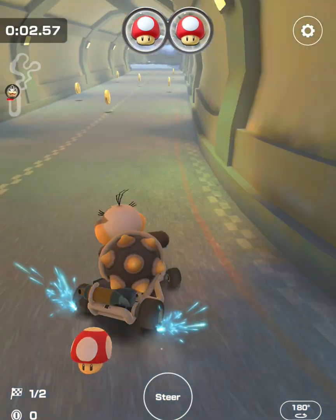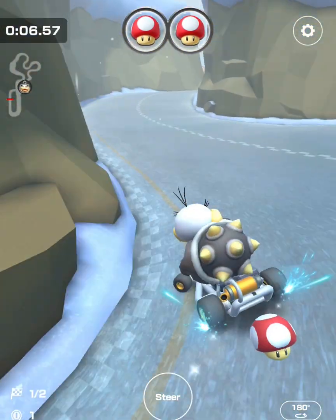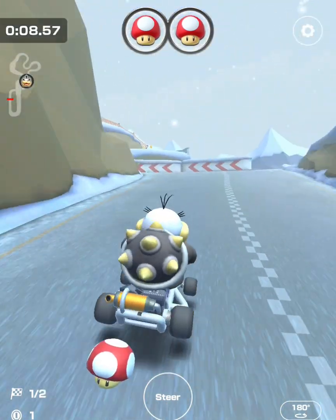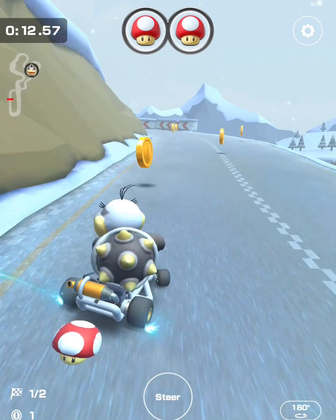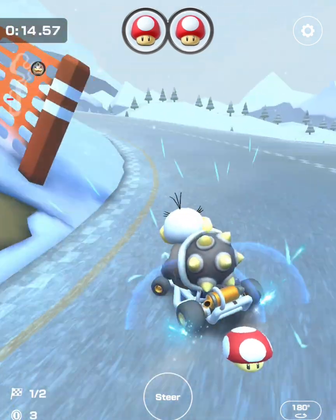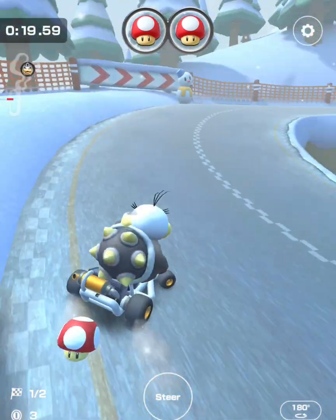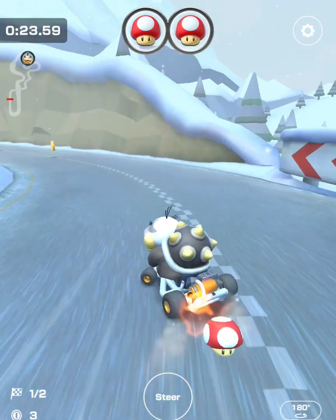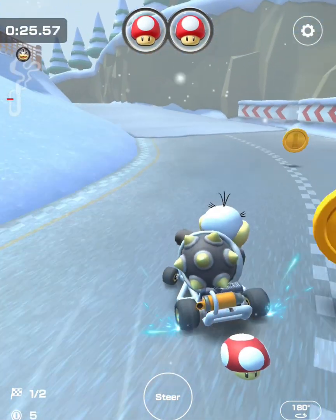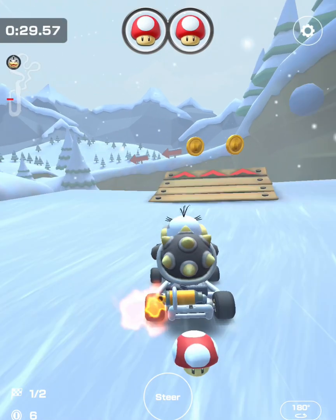First you want to rocket boost — as tricky as this is going to be, you're going to have to save your mushrooms for later. You want to collect coins, take advantage of jump ramps as well as any dash panels you see, and you also want to drift to create mini turbo boost, turbo boost, to ultra turbo boost. These boosts are going to be really helpful especially in this particular map.